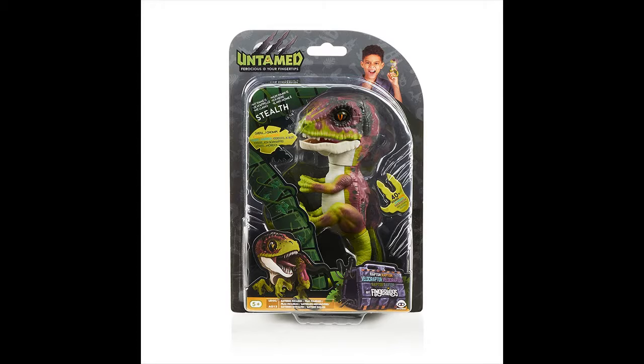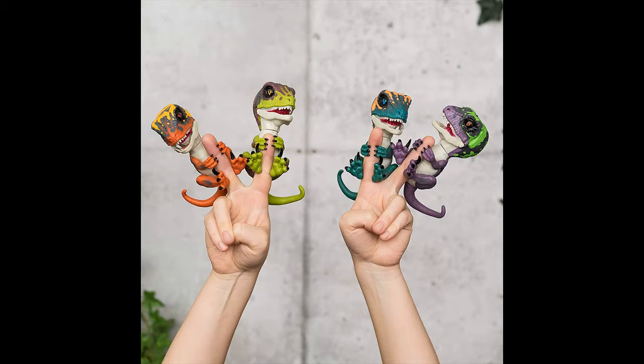Untamed Velociraptors respond to over 40 sounds, motion, and touch with blinking eyes and head turns. In untamed mode, they roar, hiss, and chomp. In tamed mode, they nuzzle, purr, and love to be near you. Untamed Velociraptors are pure fun.